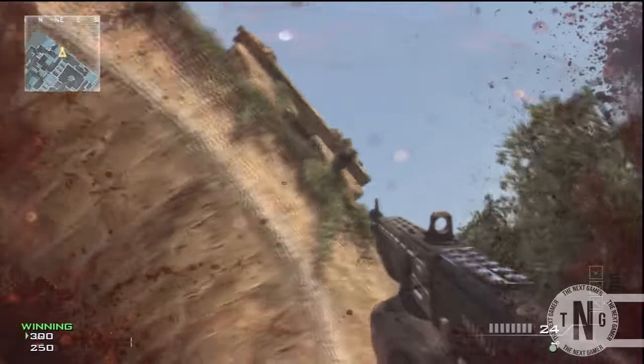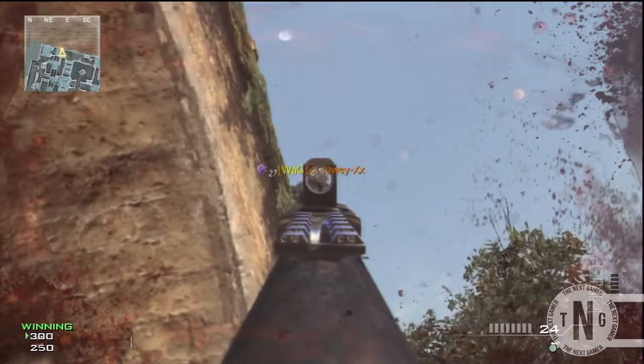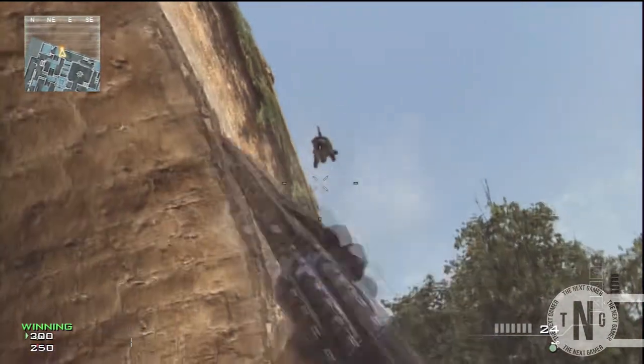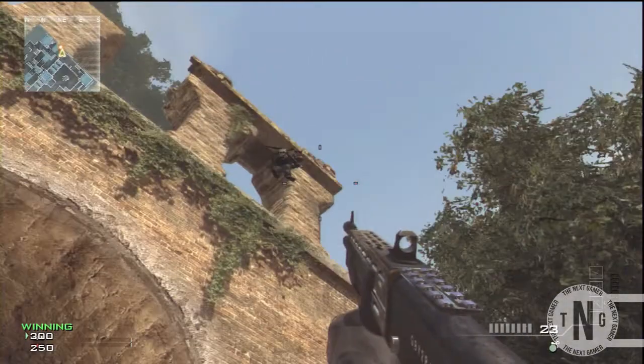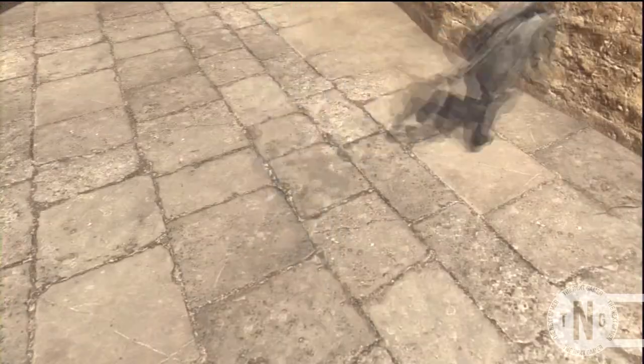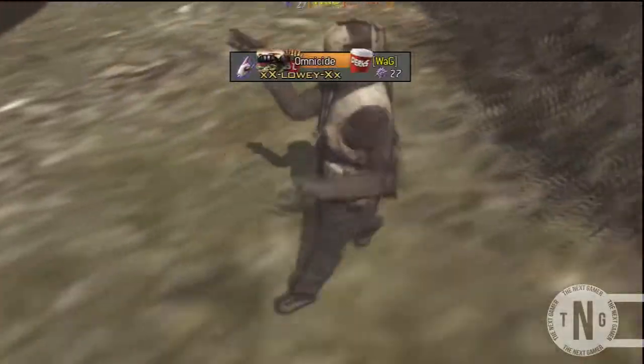And you can get higher than that. Then you want to come to where this bridge is and get your friend to shotgun jump you again on top of another barrier. From here you can actually just jump straight out of the map and go look around.